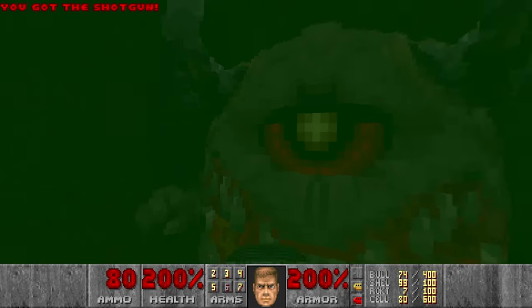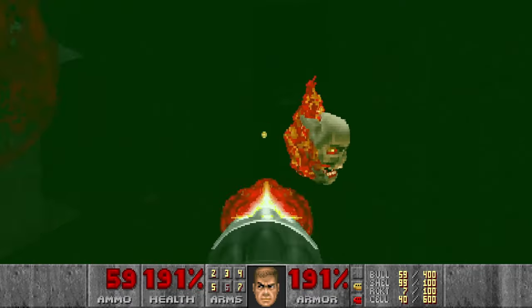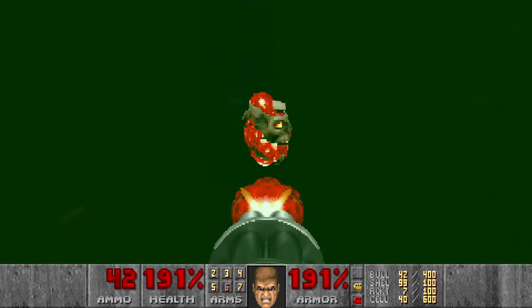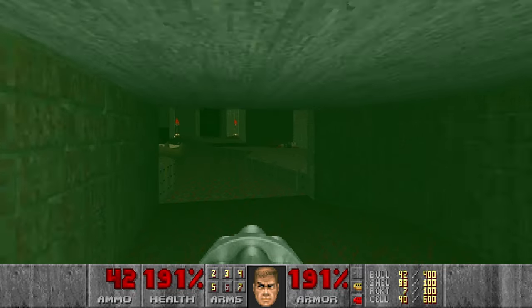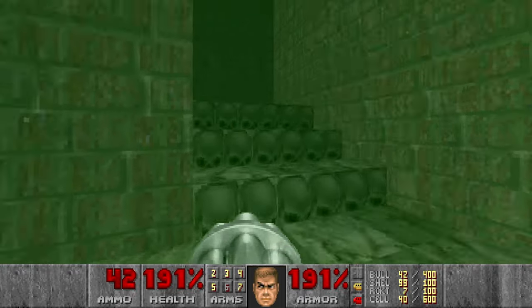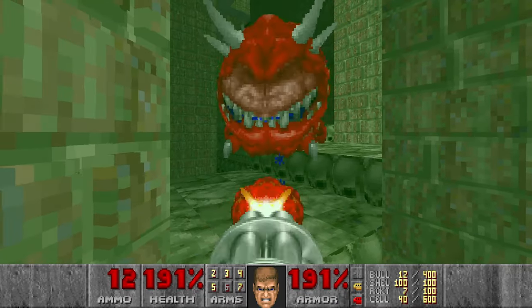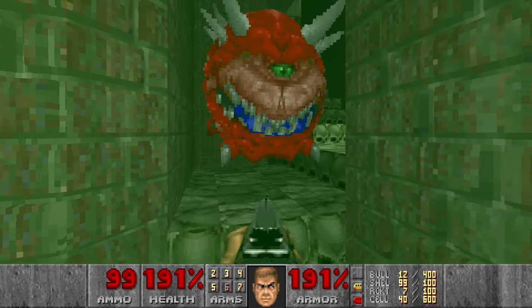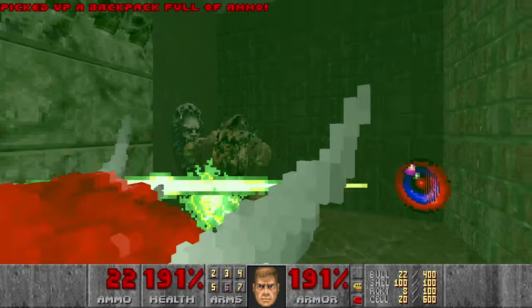Now let's kill the pain elemental as well. Let's press the switch — I think the switch should raise the stairs over here. Then the caco. I think there is a Hell Knight here which we can kill using the BFG. And then we can go up.